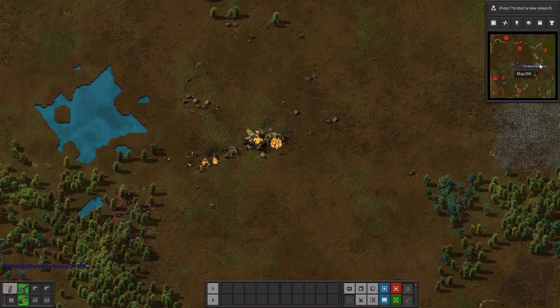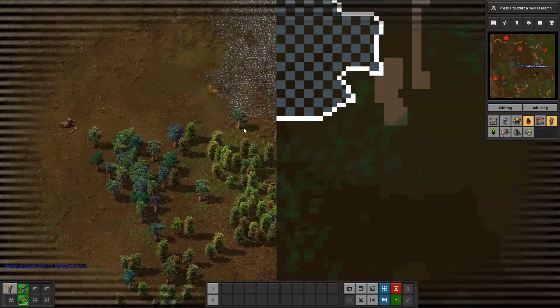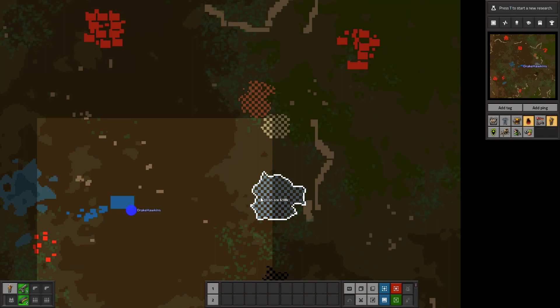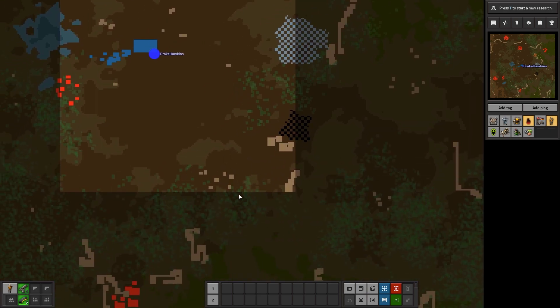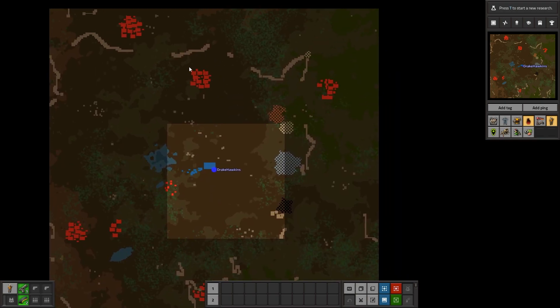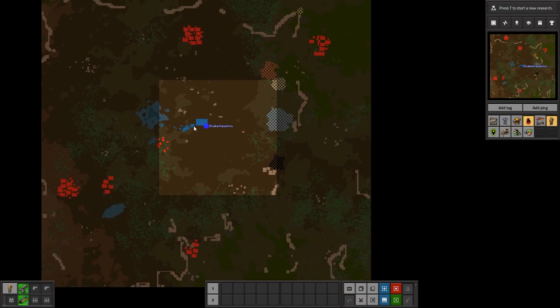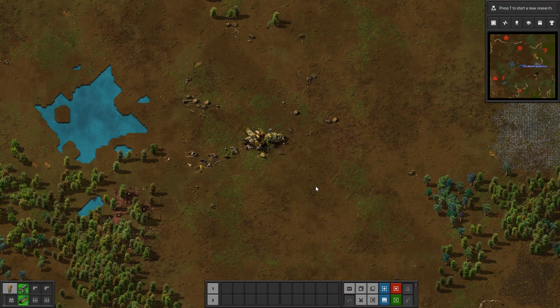This is our local water source with some fish. We've got a coal patch down here, another coal patch here, and an iron patch here — around 600,000. Some copper here, some stone here. They're a little separated, decently. Some rocks in here, cliffs, and biters all around on every side. A relatively big biter nest, even bigger ones here and over here. So once we touch this copper, we're going to be upsetting those guys. To get the water, we're going to have to dance carefully around these worms. It's going to be fun.